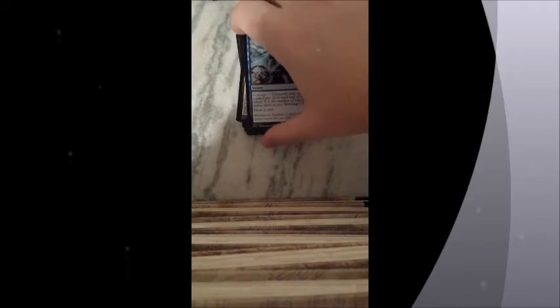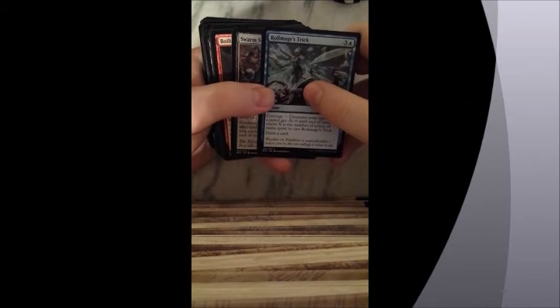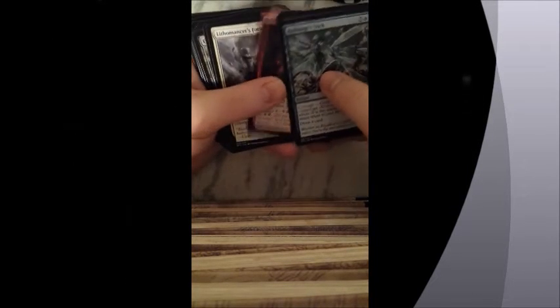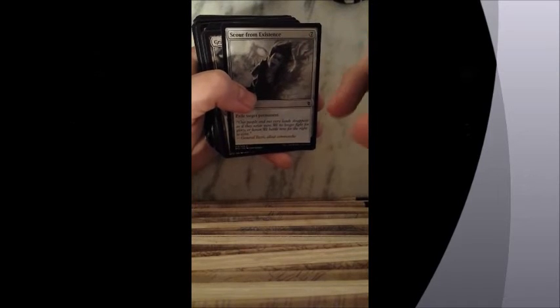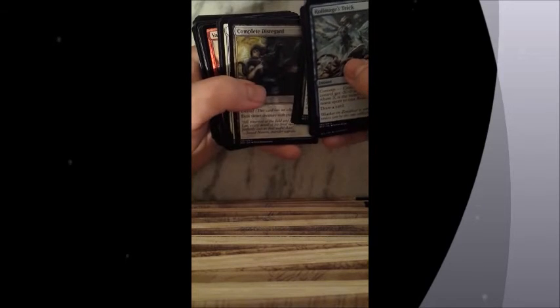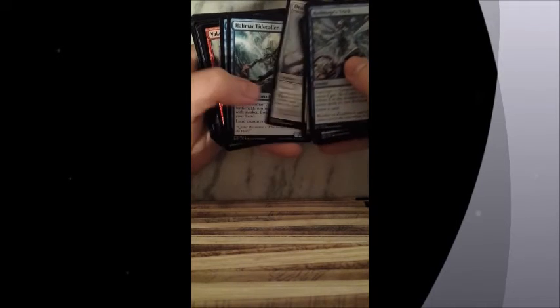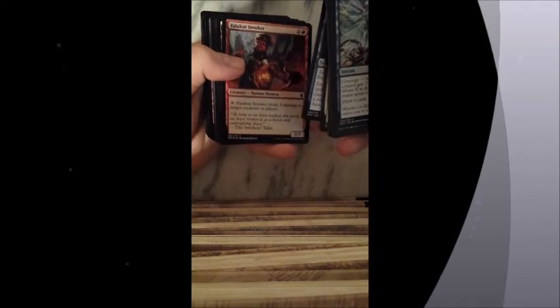We had a couple of technical difficulties but I'm back to finish the video. What happened is I ran out of space, so I had to delete some stuff to get the rest recorded. To finish off we have Royal Mage's Trick, Swarm Surge again, Boiling Earth, Lufthomancer's Focus, and Scour From Existence — which I am going to put in my deck. It's seven cost, colorless, and Exile Target Permanent. That's really nice. Grave Birthing. Brood Hunter Worm. Spell Shrivel. Complete Disregard. Core Entanglers. Deathless Behemoth. Halimar Tidecaller. Part the Waterveal. Valakut Invoker — and this is one of those holo cards I like. This is really nice.